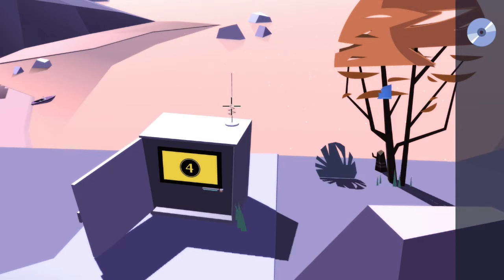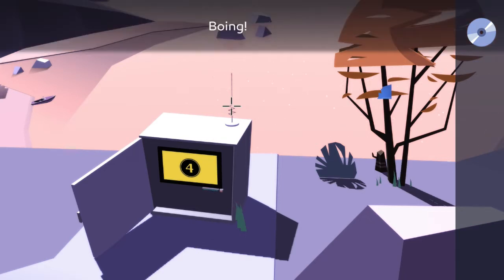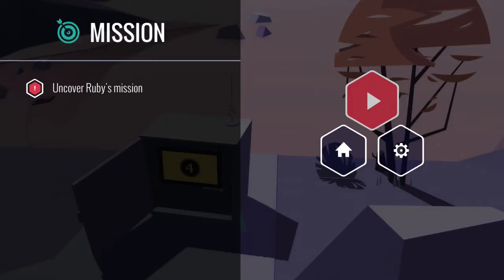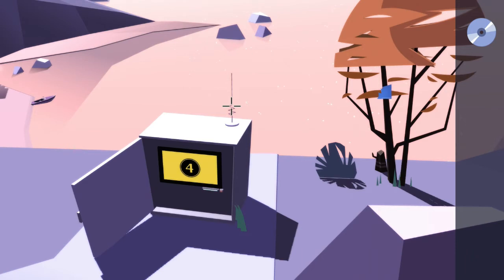On top of this box is a little squiggly antenna. You need to hit this quickly 10 times in a row to get the Boing Boing Boing trophy, so just spam cross on top of it and then the trophy will unlock.